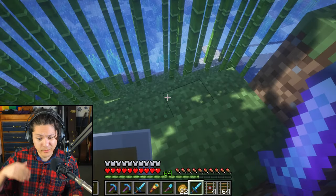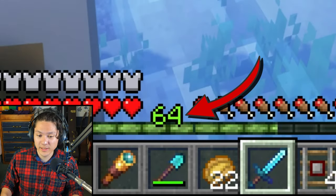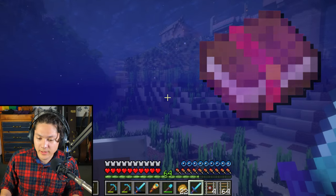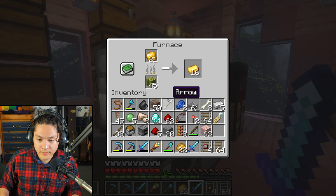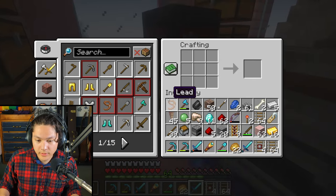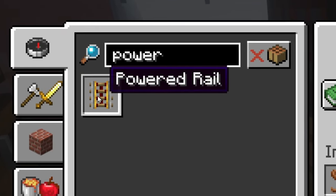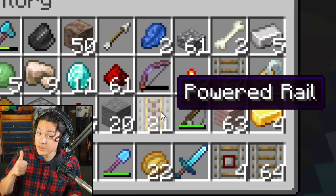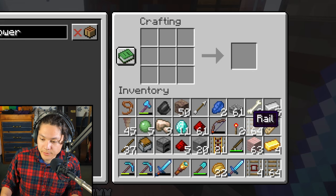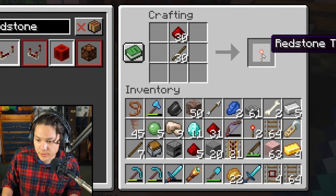I should probably spend more of my XP. I don't want to die with 64 XP. I think I'm going to enchant some books just to spend my XP so I'm not carrying so much. The 16 ingots are done — let's build some powered rails. Now I'm up to 21 powered rails. That's a good start. And I'm going to need some more redstone torches — let's build about 30 redstone torches.